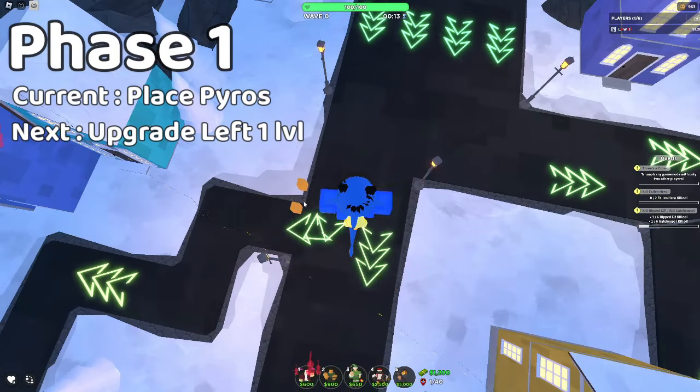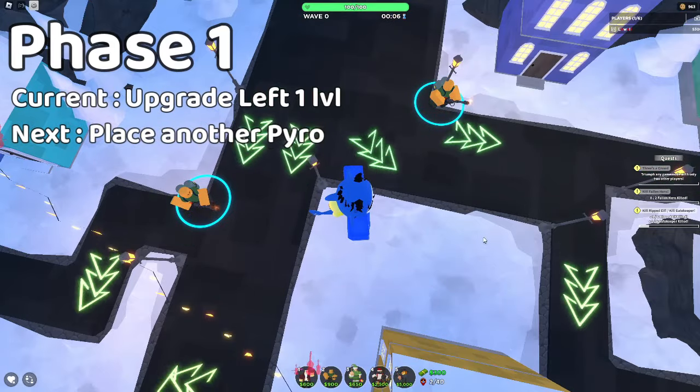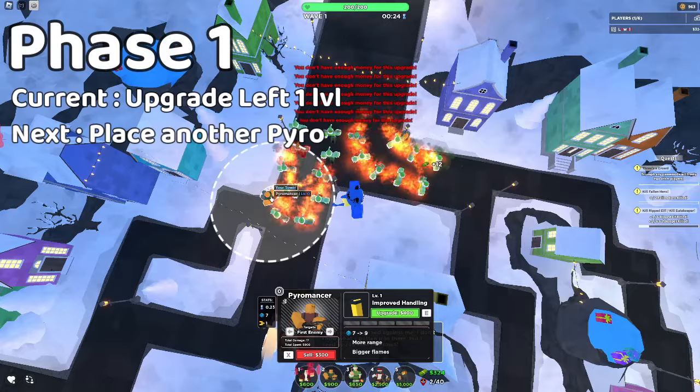To start, place two pyromancers here and here. Now, as soon as you can, upgrade the left pyromancer to level one.